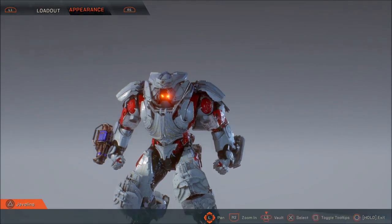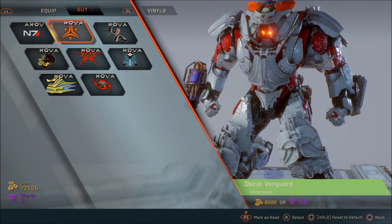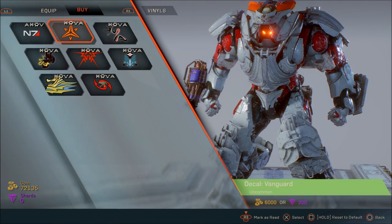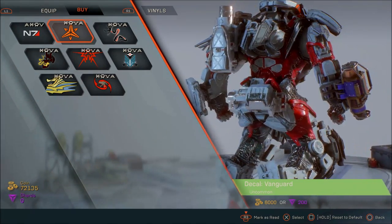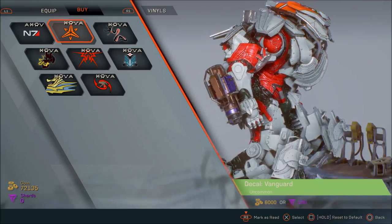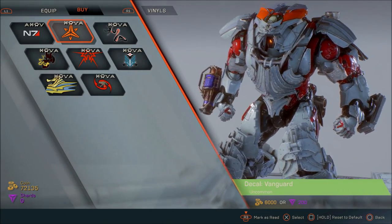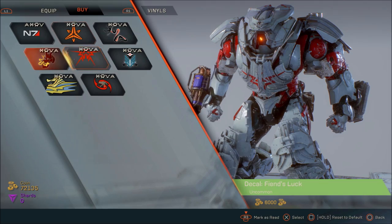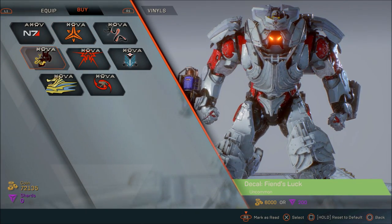The two decals that we have — the Decal Vanguard and the Fiend's Luck — pretty much aren't worth your time. They appear on the head and you barely get to see it. As you can see on screen right now, they're just not worth your time or your investment. That's me being honest. The decal is so minimal you barely get to see it. So is it worth the 6,000 coin each? No. Is it worth the 200 shards? No.